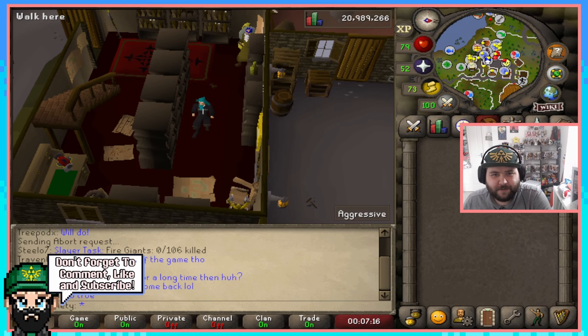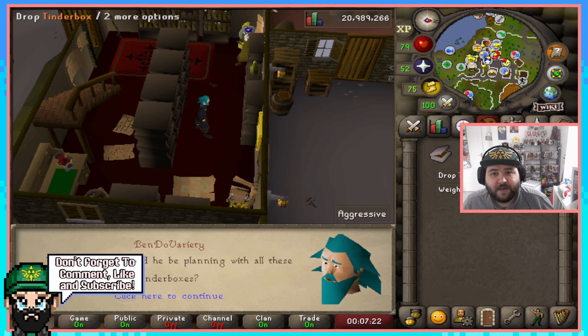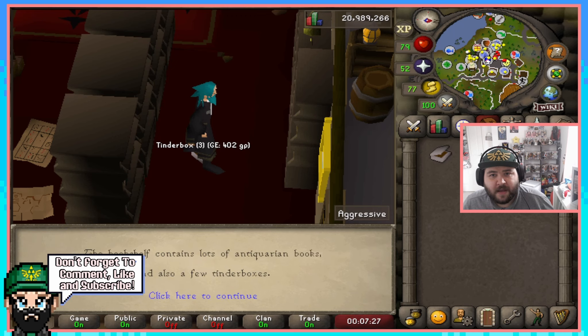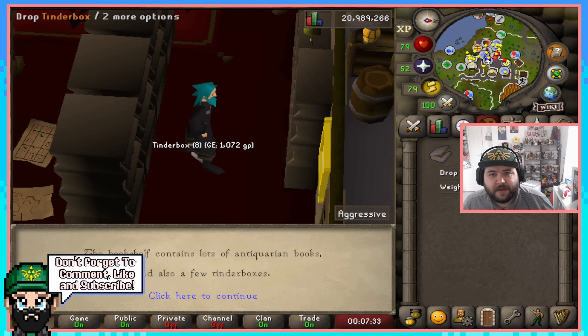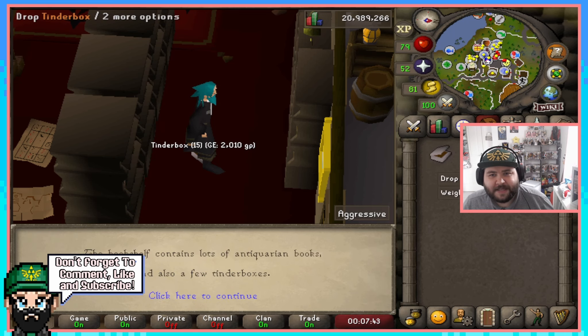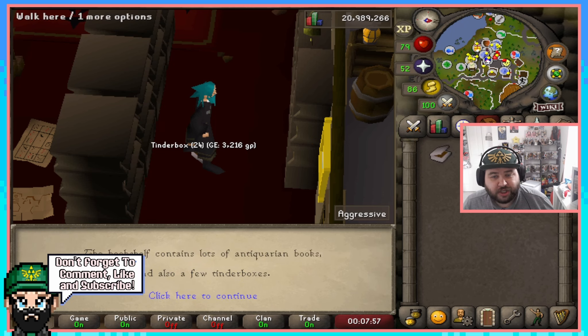Come to this bookshelf and all you're going to do is search it and you'll get a tinderbox — pretty self-explanatory. Now all you have to do is shift-drop it and just keep clicking and shift-dropping to make this fast. Keep doing this until you have 27 on the ground and one left in your inventory. I'll point out, as I always do with my free-to-play money makers: you're not going to make mills doing this. However, this is a great way to get some starting cash, or if you're rebuilding, you can easily get a bunch of money this way because getting a full inventory of tinderboxes does not take that long.